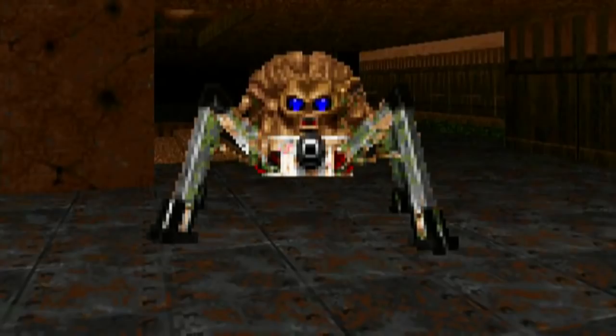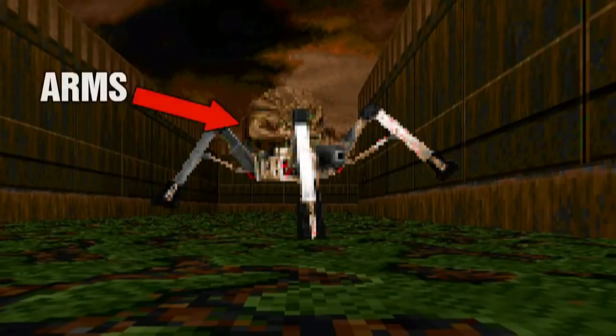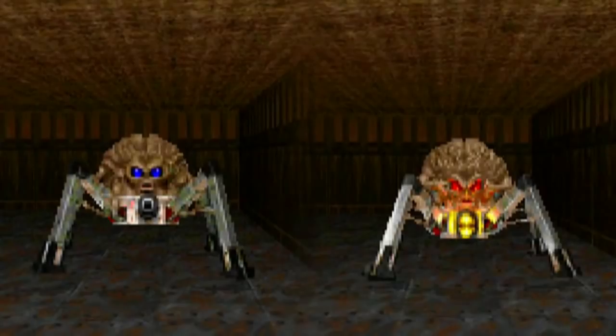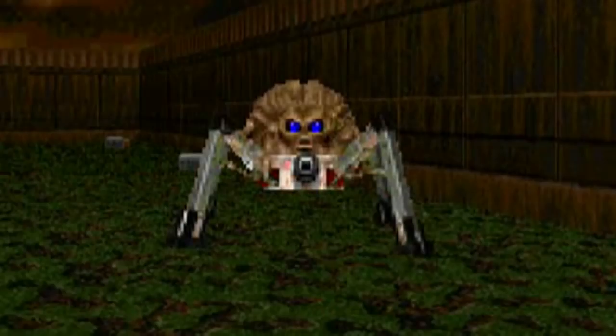What is the Arachnotron in Doom 2? Unlike other creatures that have a demonic form, the Arachnotron stands out as a combination of mechanical legs controlled by a giant brain. While it does have tiny arms, they are barely visible during its animations. Its large blue eyes are known to change color in combat. This demon brain shows a lot of hate towards humans.